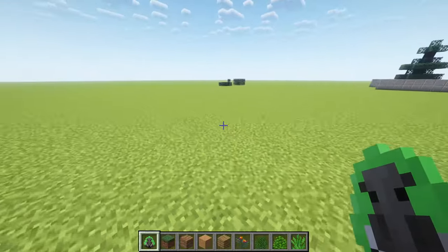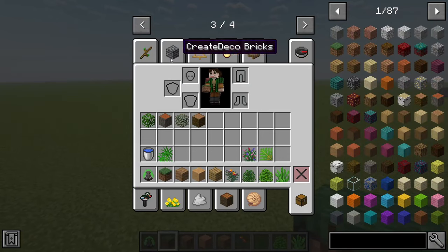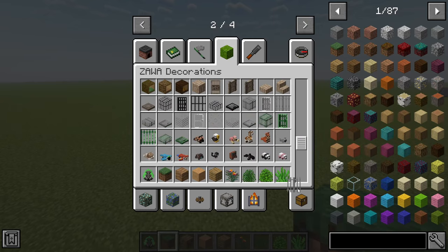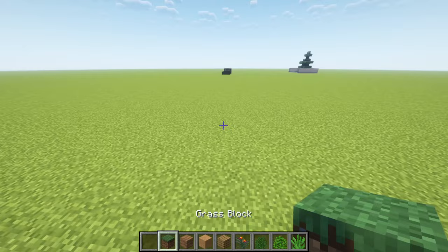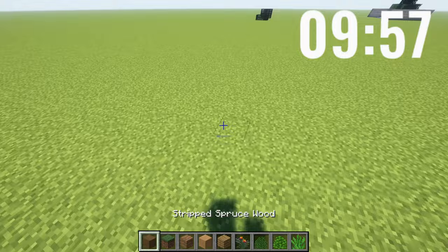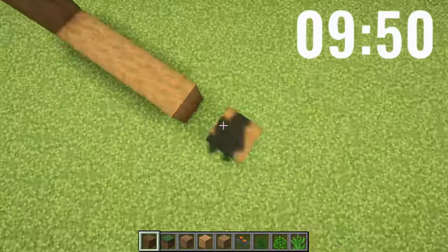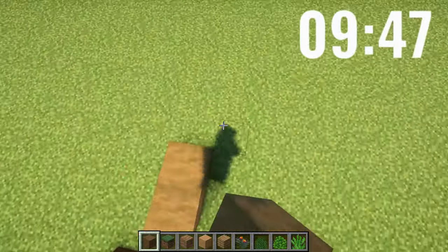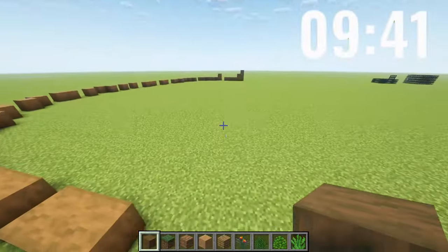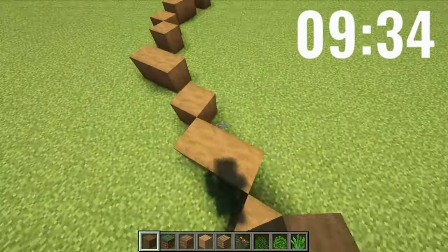Okay, I'm going to start the 10 minute build now and I've decided to choose the giant anteater for this one. So it's going to be a pretty jungly enclosure. I forgot to grab some blocks for the viewing area, so I'm just going to grab that now. Okay, I now believe I have all the blocks for the giant anteater, so I'm going to start now. I need to figure out how big this enclosure is going to be — maybe it's too big.